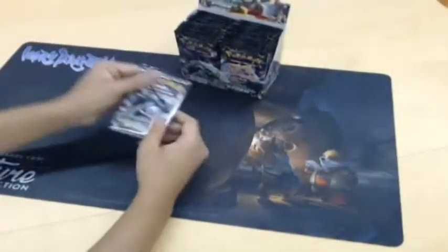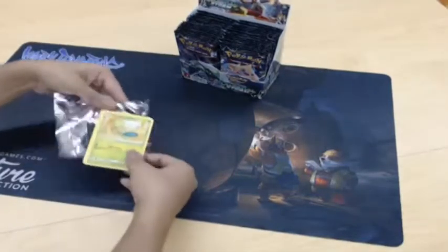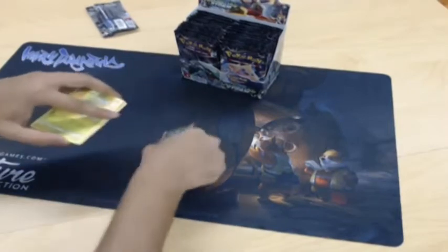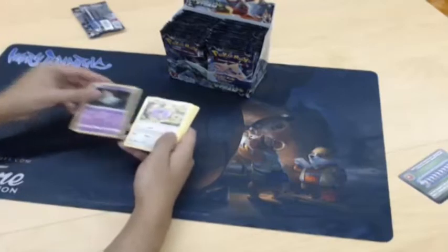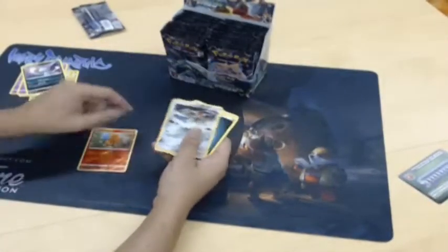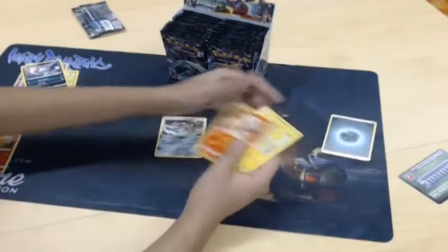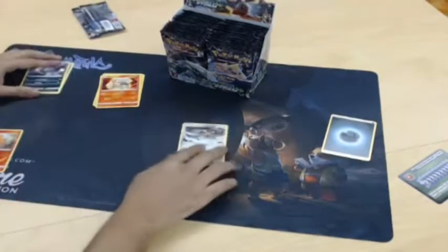Starting off with pack number one — there's our boy Rayquaza. Happy with that first card. And an ultra beast in our first pack — nice! Energy, uncommon, uncommon, uncommon. Pretty good for our first pack.